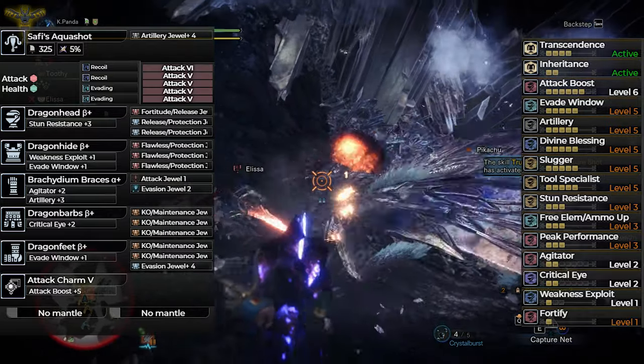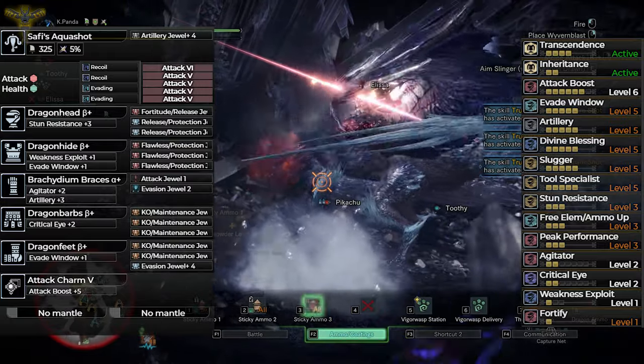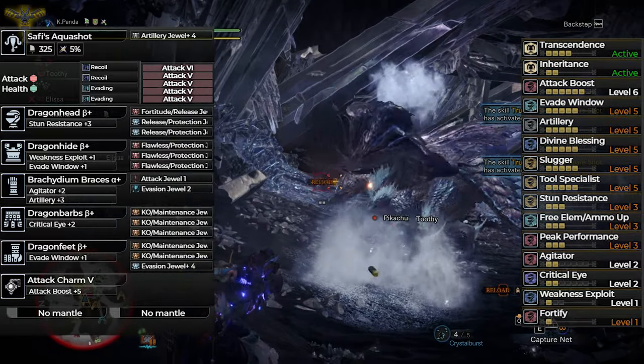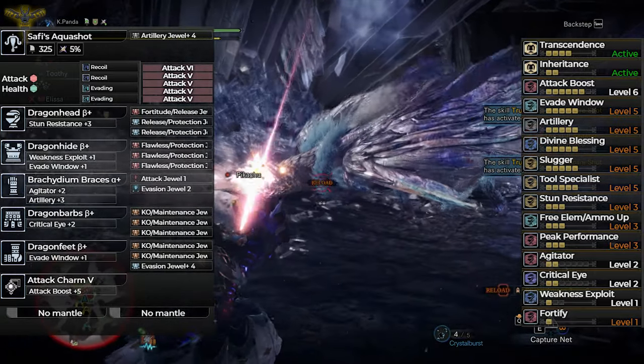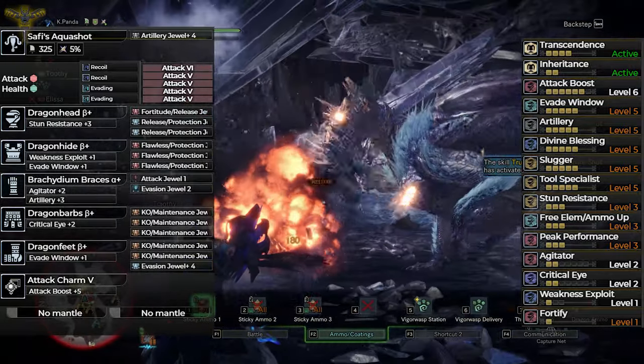The Weakness Exploit 1 is a side skill from the Fatalis Beta Chest, and the Agitator 2 is also a side skill from the Brachydium Gloves. We're using that chest piece because of its Evade Window and jewel slots, so just ignore the Weakness Exploit here. And we're using the gloves because of its Artillery 3.